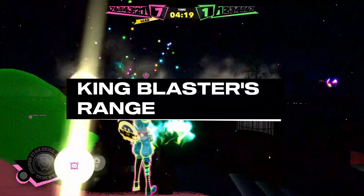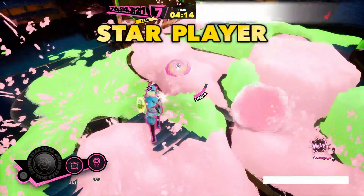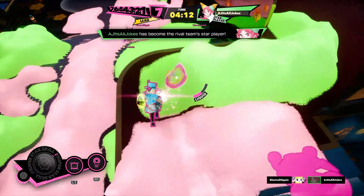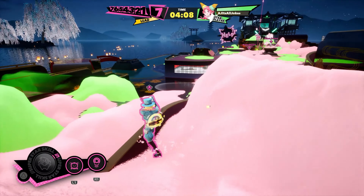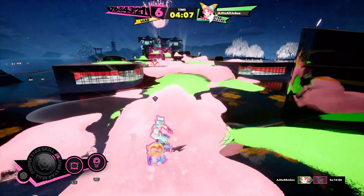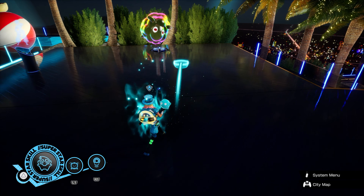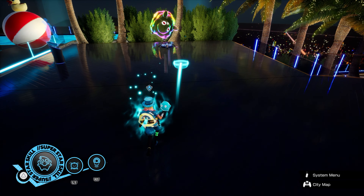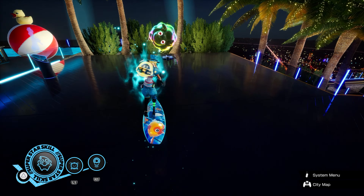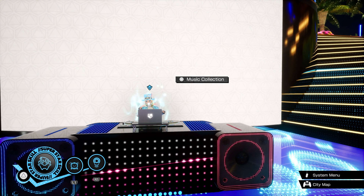King Blaster's range covers the entire map, but more specifically it locks onto the closest person to him — even if they're all the way across the map. As a bonus tip: if you accidentally summon Mr. Bouncy Bubble or change your mind, you can cancel throwing him by hopping on your board and then hopping back off.